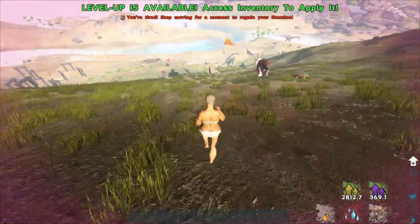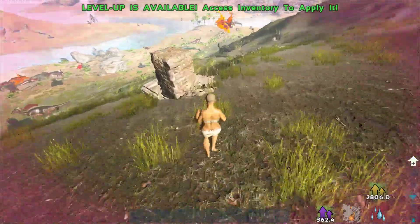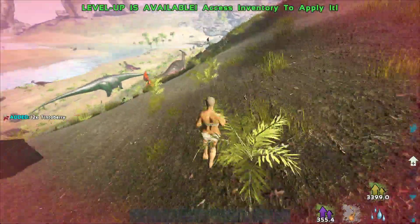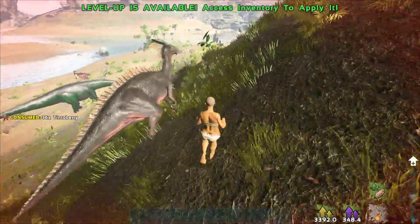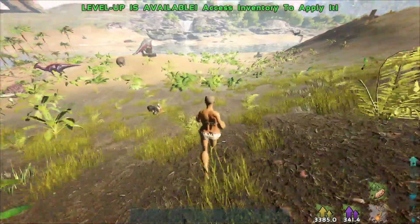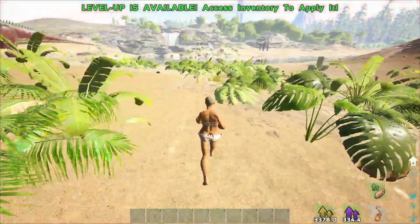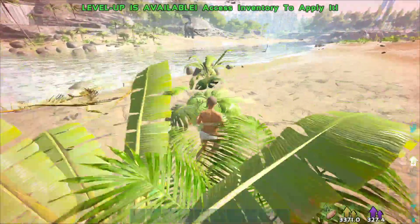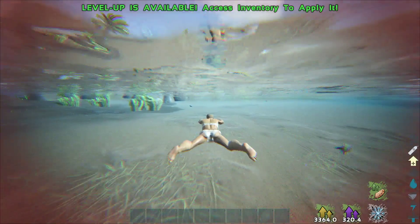The next note is at the top of the hill — crouch when you get near the edge because with your speed you'll run off and die. Run down and grab another note. Stamina is going to be a problem without water. Pick some berries along the way — just a few to keep you alive. This is the next most dangerous point: there's normally raptors here and Troodons, and in the water ahead, piranhas. You do not want to get hit by piranhas.